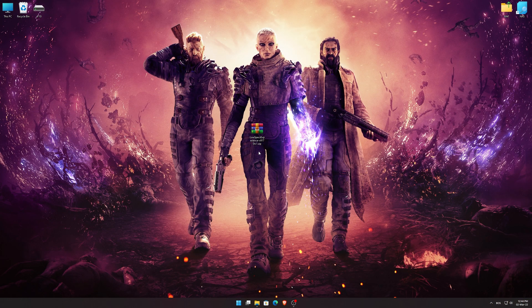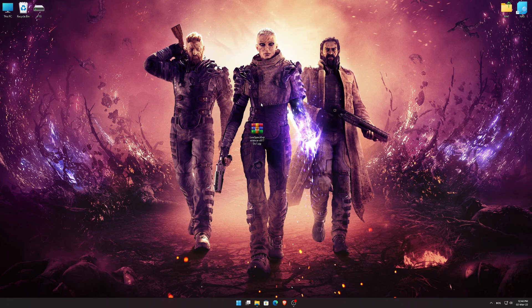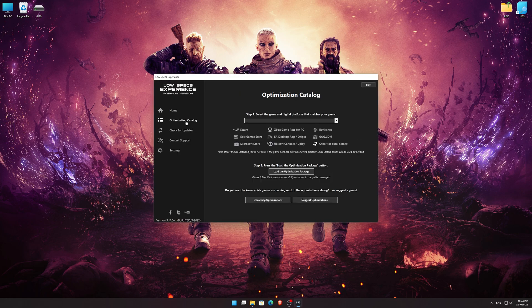Before we proceed with the optimization process, you will need to download and install the Low Specs Experience. The download link can be found in the description of this video. Low Specs Experience is a game optimization tool that I developed that will allow you to optimize your favorite games for maximum performance. First of all, start the installation process for the Low Specs Experience. Once it's done, start it from the newly created Desktop shortcut and select the optimization catalog.